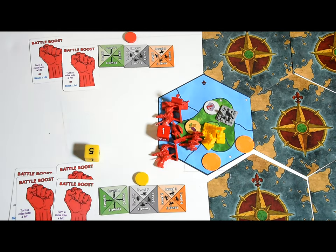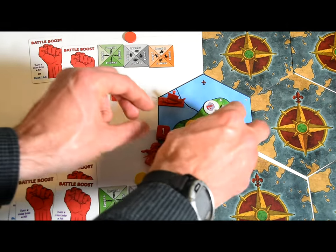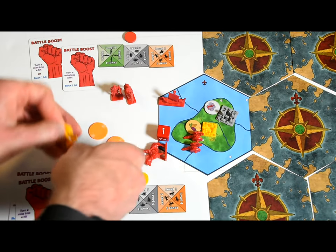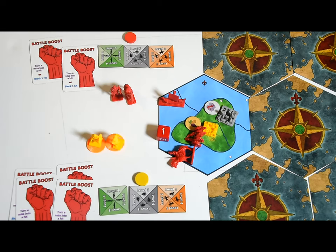Each side engages at least one unit and up to three. Both sides roll one die per engaged unit simultaneously. Infantry roll one die six; cavalry roll one die eight; artillery also roll one die eight after their initial bombardment (which used one die six); and planes roll one die eight. Though planes are represented by cards, they still fight like plastic units and are lost like a unit. In all cases, rolling a five or more is a hit.